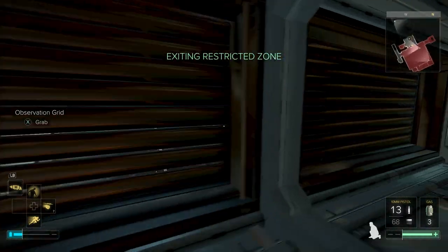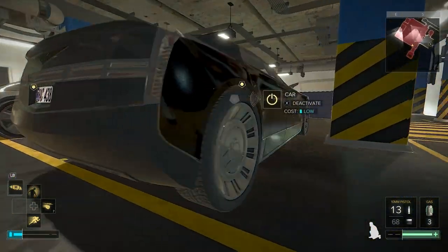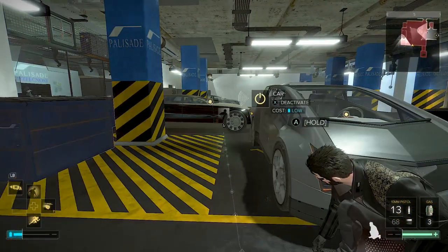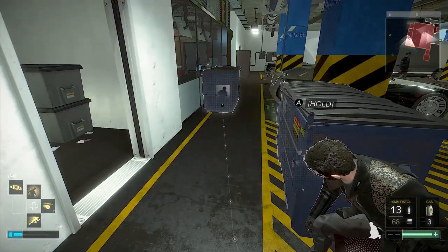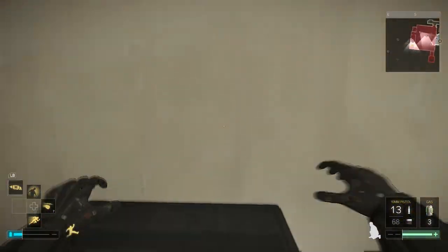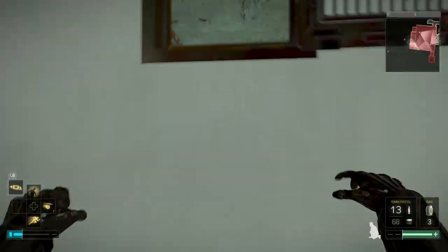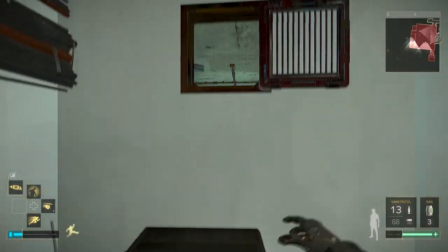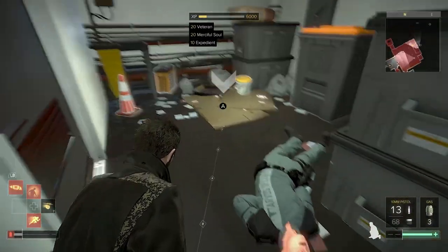Instead, jump in through here — no one will hear you smash it open. Go to the left and drop down on this side. Make sure the camera isn't looking at you, then get behind this car and move along to the next one. You can open the door remotely and scuttle in. Jump up and open the vent, then make some noise so one of the guards in the security room will come to investigate. Wait for him to come around and make sure the other guard isn't looking at you.